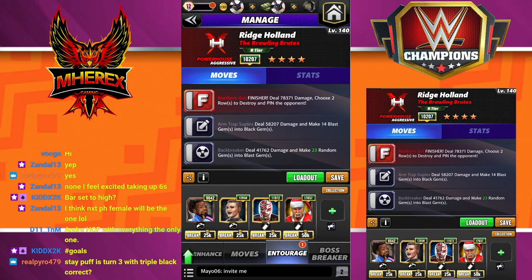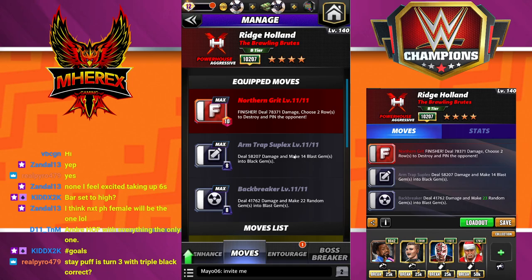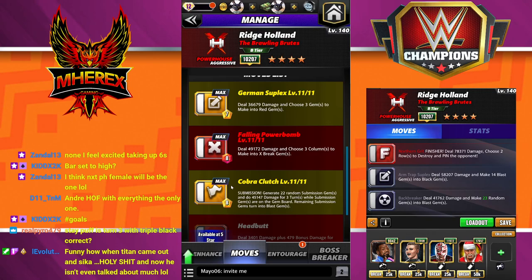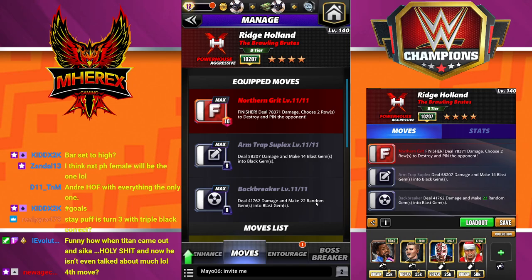So trainer setup, move setup first. You really only need the two black moves. If you're playing him later in the month at four-star, you're going to go a long way with just these two. I don't have a strap equipped or anything - you can pick the third move to whatever you want. The Backbreaker is 8MP, deals 41k damage, makes 22 random gems into blast gems. Then the Arm Trap Suplex is 8MP black, deals 58k damage, and makes 14 blast gems into black gems.